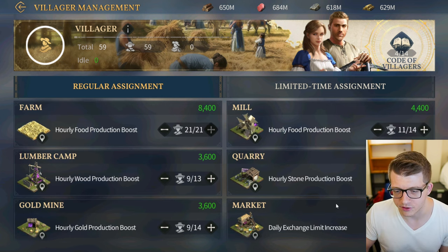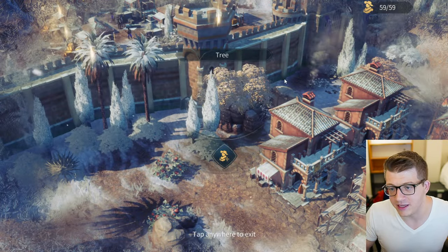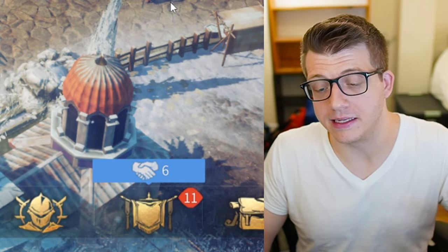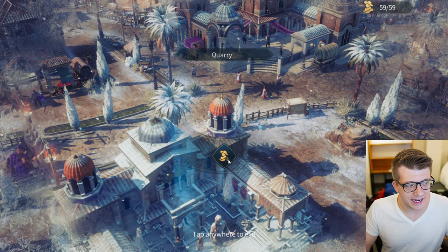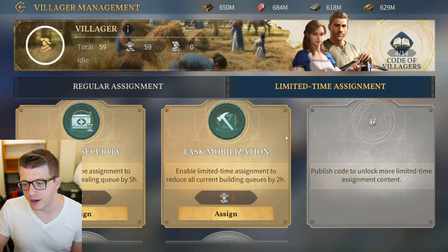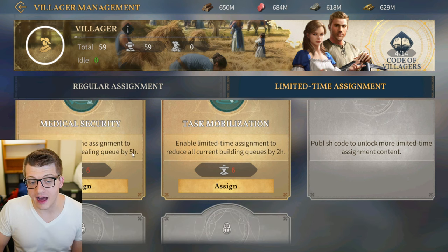I can look at the different bonuses I'm getting and decide where I want to put these idle villagers for the most value. I'll put one on gold and one on stone production — those numbers go up immediately as those villagers get assigned. If you have a surplus of villagers you can actually send them to gather wood right in your city, like cutting down trees, or send them to a quarry to literally get you stone within your city. This is really cool.